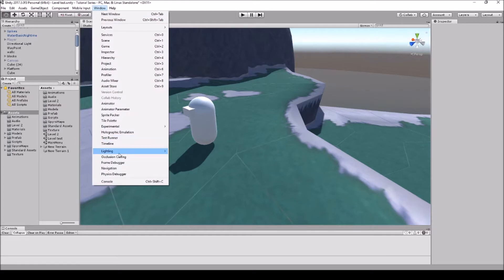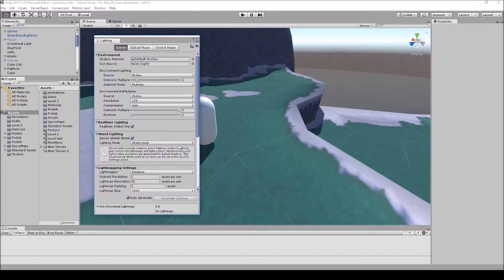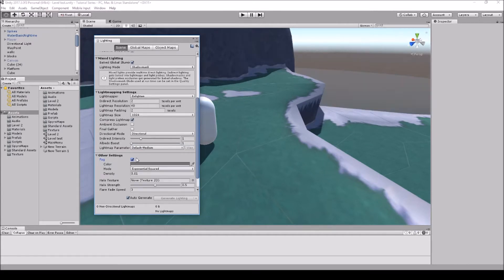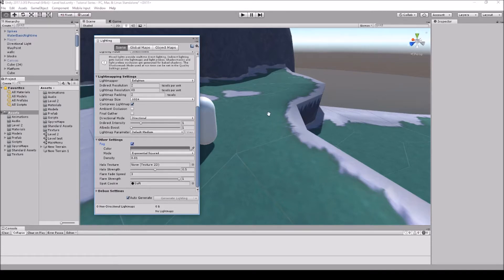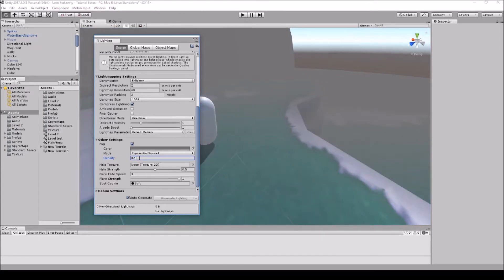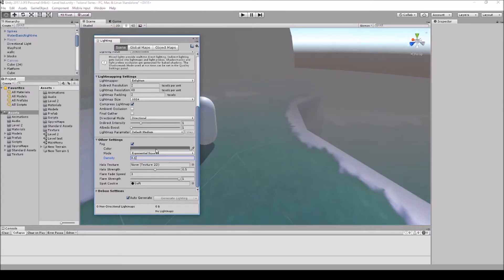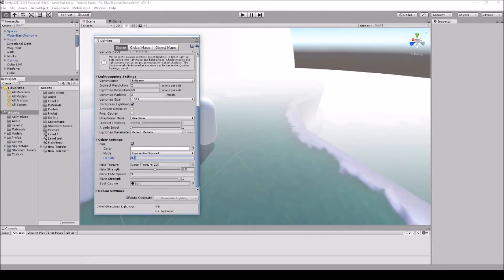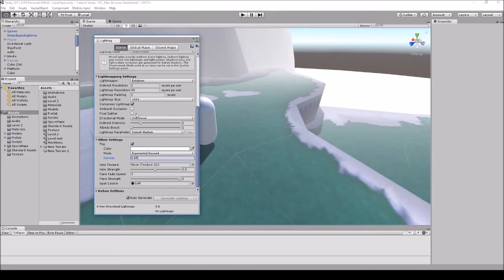The first way is pretty simple — just go up to Windows, go to Lighting, then go to Settings, and scroll down to Other Settings. There is a fog feature here, so if you just click on the checkmark box, you can see in the distance it kind of went a bit gray. Just turn the density up to whatever you think would be best, and you can also turn the color if you don't want it gray.